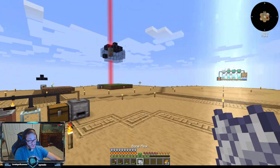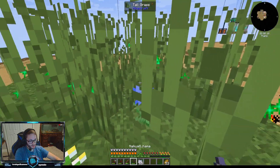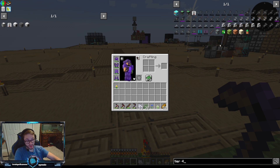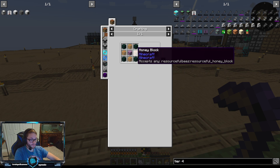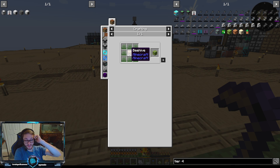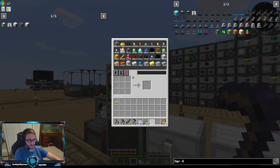We're going to need so much grass. To put it into perspective: if I want one tier four apiary — and I actually want like 30 of them — I need four tier threes, which means 16 tier twos, 64 tier ones. That's four stacks of tier ones per tier four, times eight. I need 32 stacks of grass per tier four apiary. That's a lot.